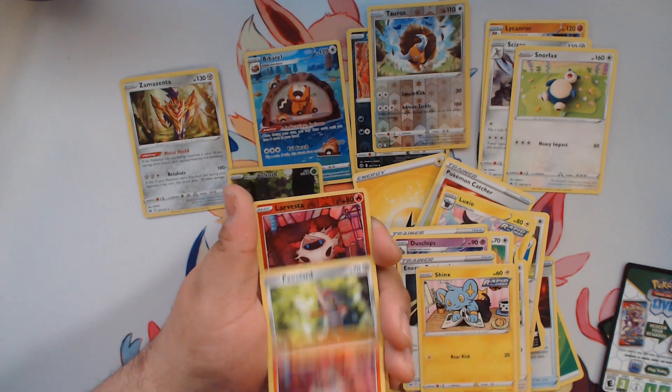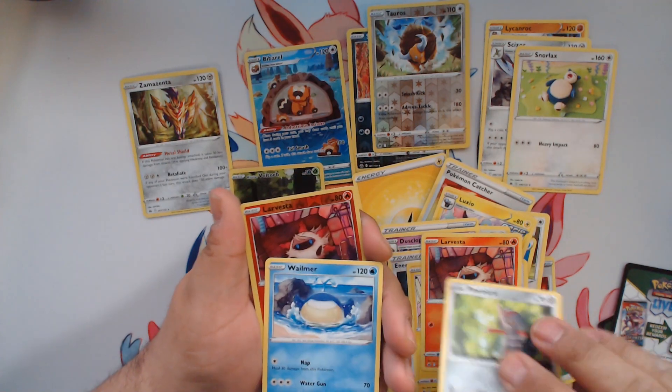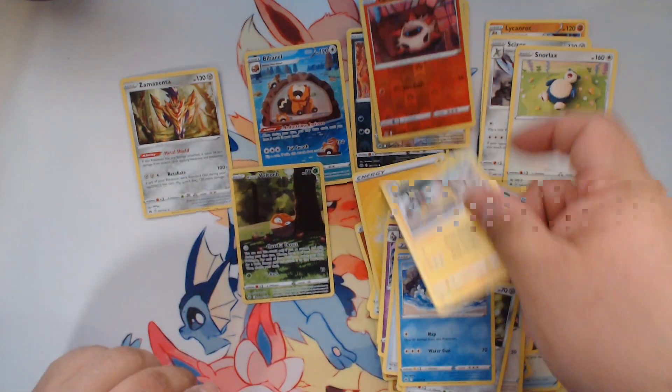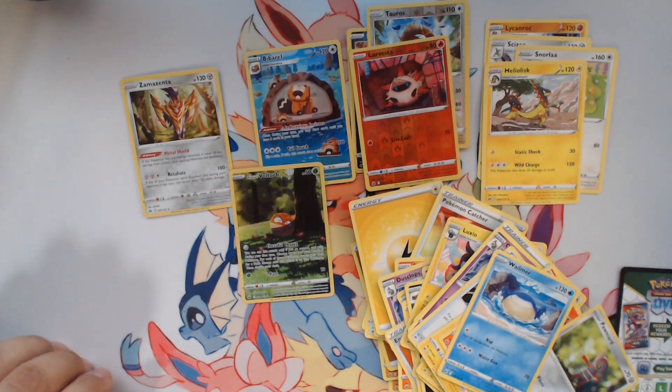So our last pack — come on, maybe get something decent. A trainer gallery hit would always be nice. Shinx, Eevee. Unfortunately we got a reverse and a regular, and these cards are just kind of sticking to each other. Our last Helios — unfortunately looks like lightning did not strike twice on that one. But two trainer gallery cards — that's pretty impressive. We did hit one trainer gallery before with a more fancy one, but we'll take it. I've got one more box, so more packs to go. Until next time, later!